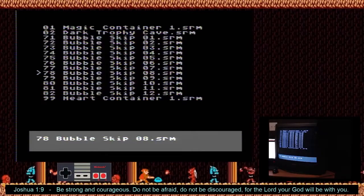Here are four more bubble skip patterns that I've been working on. These are going to happen on really late exits from Magic Cave.